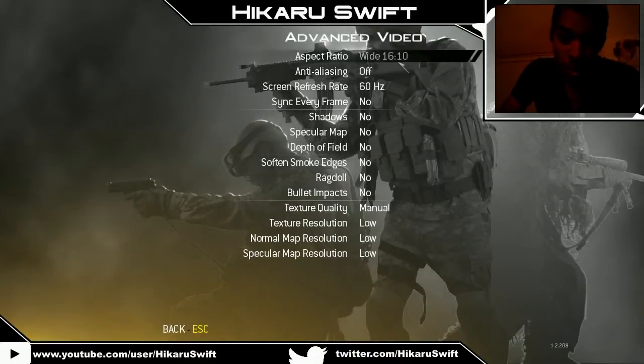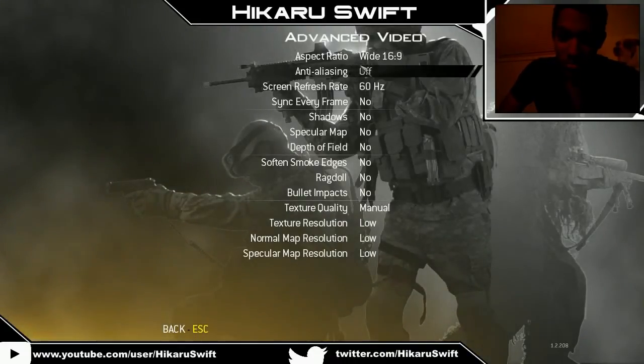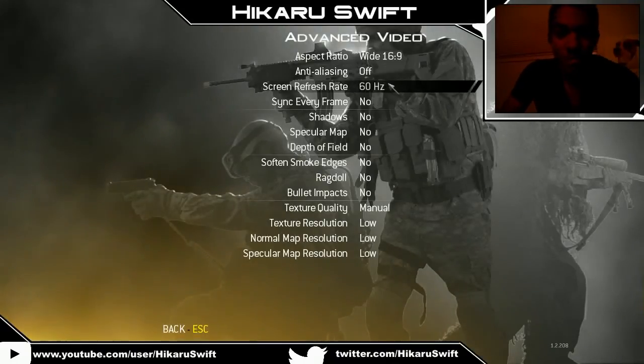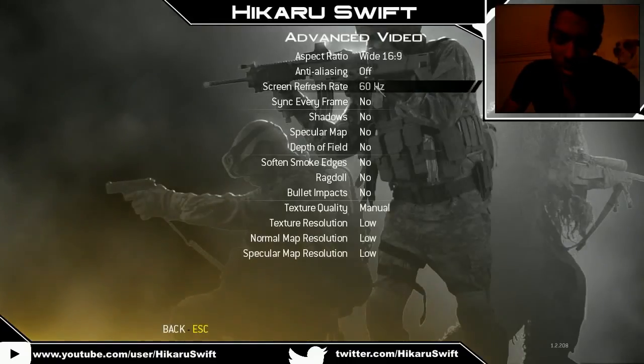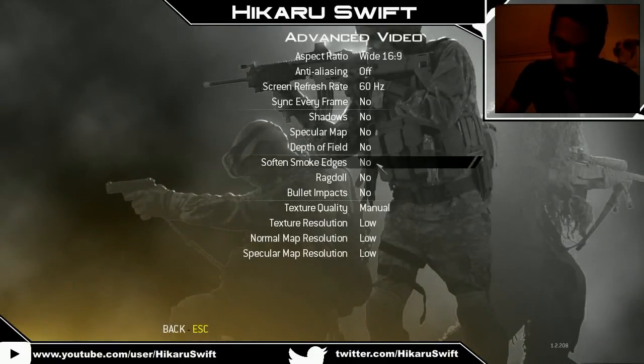I wouldn't use anti-aliasing because it kind of smooths everything. It does look good, but you want to see pixel per pixel and have the highest frames you can. For screen refresh rate, set it to the highest your monitor supports. And then turn everything else off.